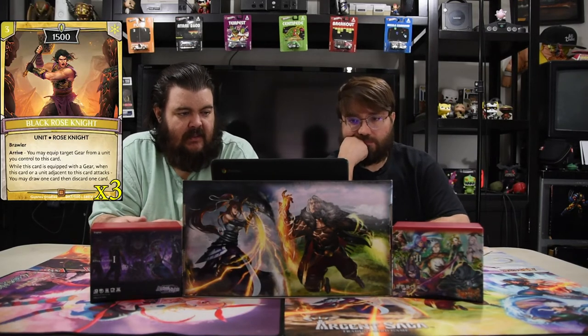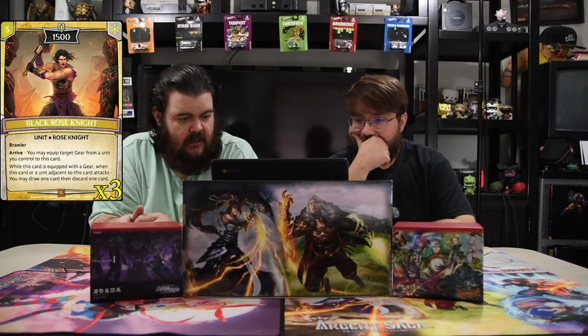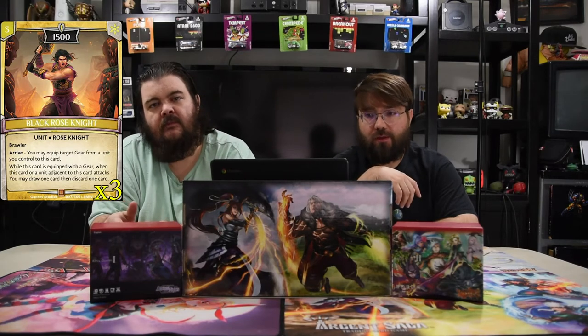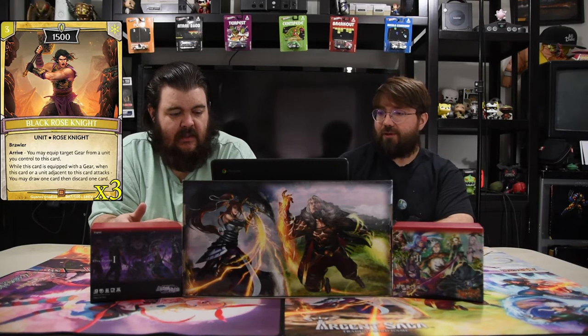Next is the Black Rose Knight — three for 1500 Brawler. On arrive, you may equip target gear from a unit you control to discard. When this card is equipped with gear, when this card or an adjacent unit attacks, you may draw a card then discard a card. He's a little iffy to just throw out there, but he really works out and does a lot for you.